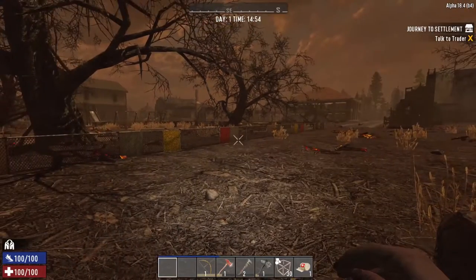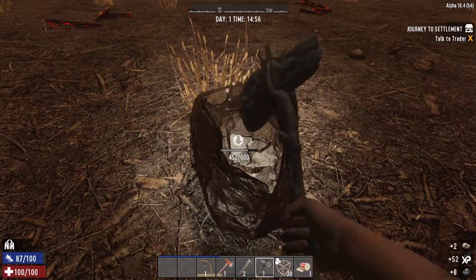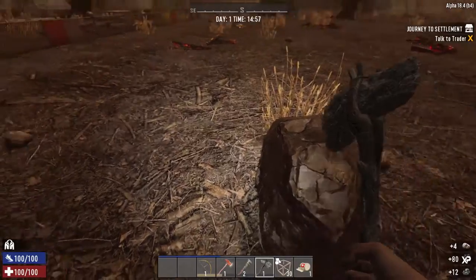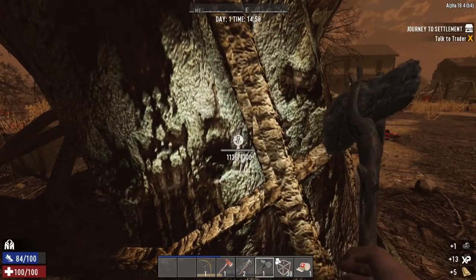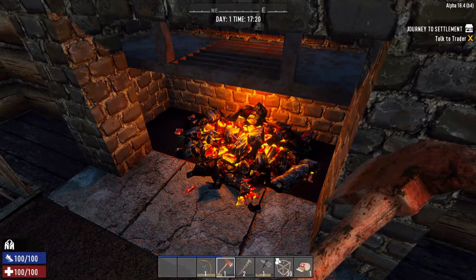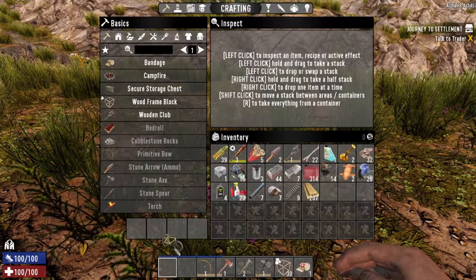The last part you need to craft your wheels is 15 coal per wheel, so 30 total. This is really easy if you find any of these dark-looking nodes — nearly every hit gives you coal. If you can't find a node but you're near a burnt biome, even chopping down a burnt-out tree gives you coal. Fireplaces are another way of getting coal.